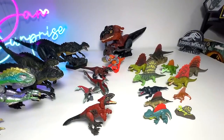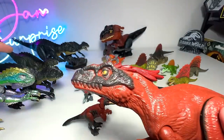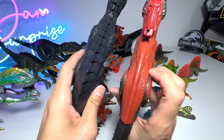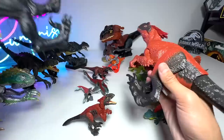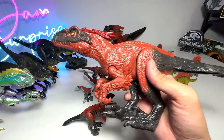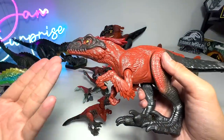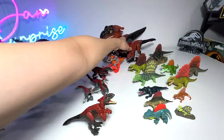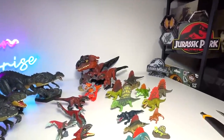Next we have the basic figure of the Scorpius Rex. Basic figures are basically like they've made all the dinosaurs really slim - like they've been on a diet for the longest time. This is a Pyroraptor, and I always tell you guys this is probably the best basic figure out there because of the high detailing on the figure.